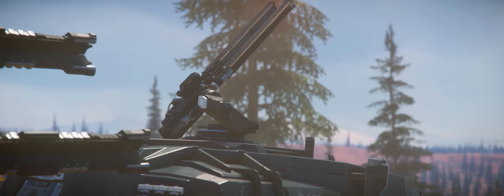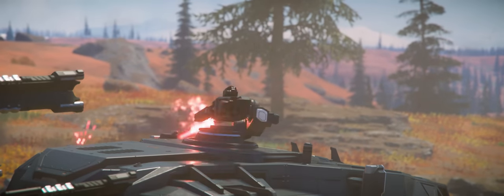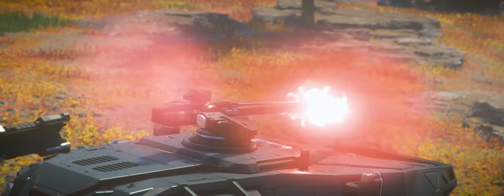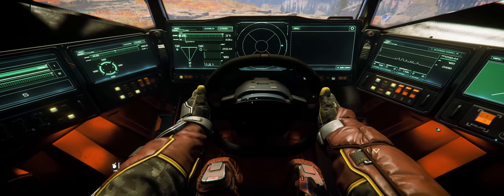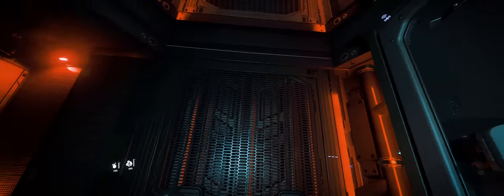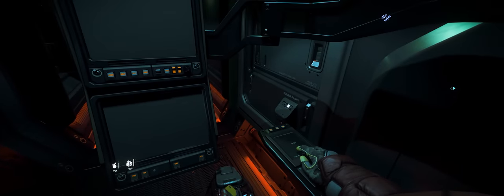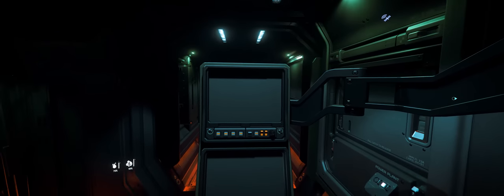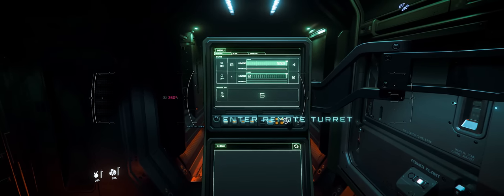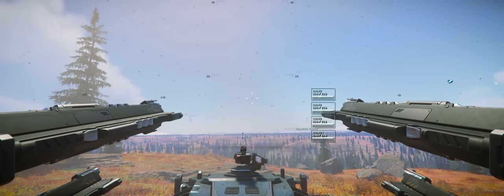The size 3 gun is an interesting alternative to the two size 2s originally on the vehicle, though I'm not sure if it has better DPS overall. It certainly has better range, and maybe that's all that really matters. The rear gunning position is identical to that of the Ballista, with the major difference being those massive 4 size 4 weapons. You'll need to turn on the screens just like any other turret in Star Citizen, and once you do, you can access the remote turret and turn it on. The capacitor pool is pretty hefty.